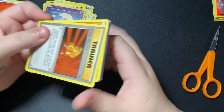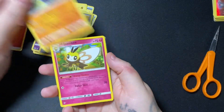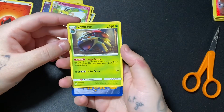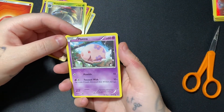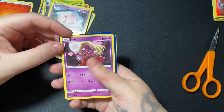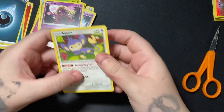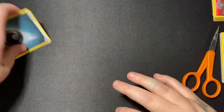Ribombee. Venusaur — cool. Mankey, this looks like a piggy bank. Jynx — let's not talk about it, goodbye. And another monkey. So nothing super exciting there — I don't want them.